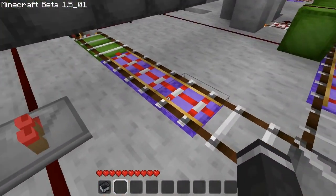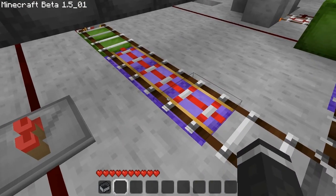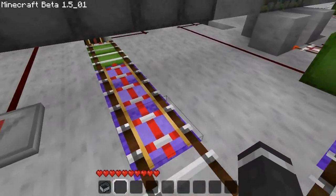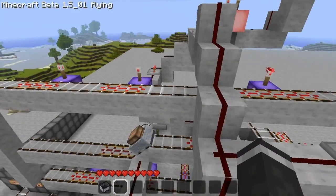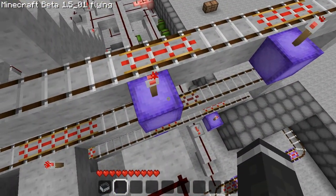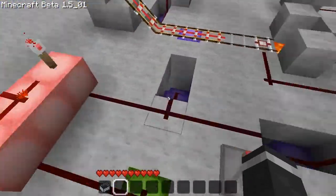Purple is for supplementary power — power that wasn't originally intended to be there. For example, all these powered rails I didn't intend on having, so I marked them with purple. Torch power is also signaled by purple blocks, so I know what's happening.